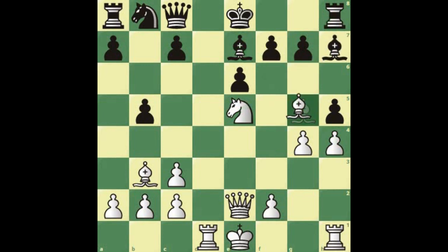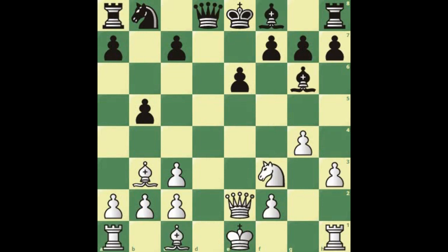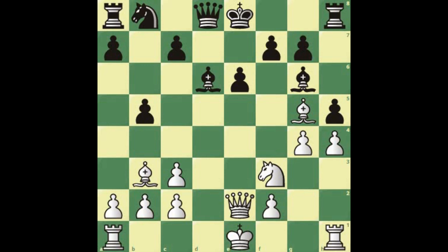If the bishop moves away and black doesn't take on g5, then queen f3 completes the masterpiece — you're threatening queen f7 and also queen a-file. So here we are: after knight takes on c3, we take back with the d-pawn, then bishop to d6, h4, looking at h5 as we saw, bishop g5 is a super strong move. We went through bishop e7 and the disaster that occurs afterwards.